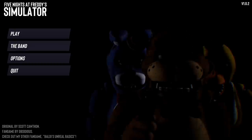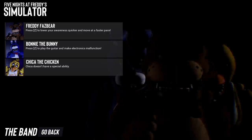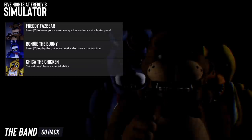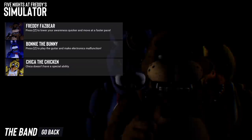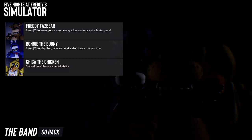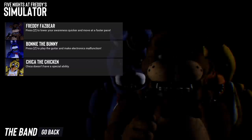The first new tab we have here is called The Band. It shows you every character and how they each have their own unique abilities, which is what I was hoping for. So Freddy Fazbear - press Z to lower your awareness quicker and move at a faster pace. So he has like a little speed boost and can also hide a little bit better from the looks of things.